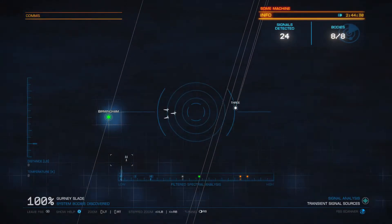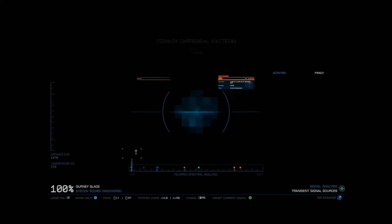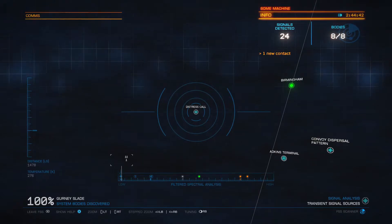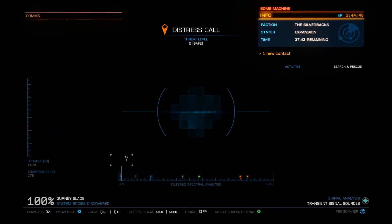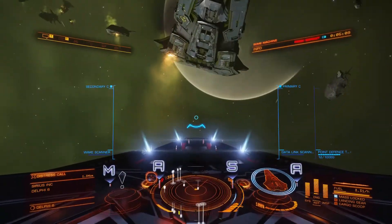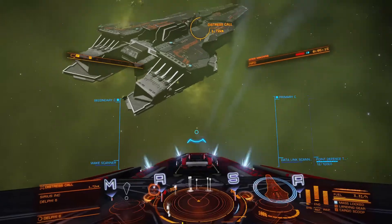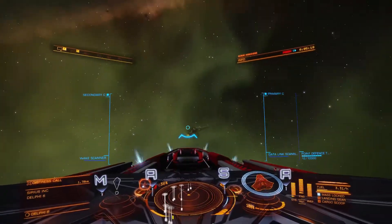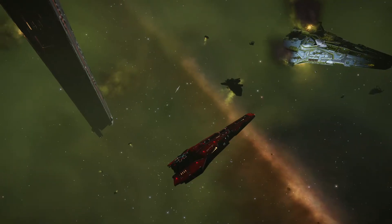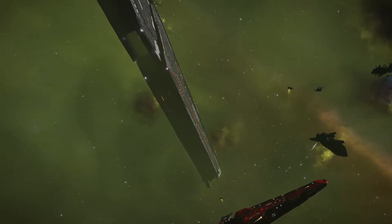Hi guys, welcome to my latest Elite Dangerous video. Today I'm going to be having a look at refueling missions. I was just scanning the Gurney Slade system to make a couple of credits when I stumbled across this distress call. The last time I did one of these I found a capital ship and a bunch of other ships which had been attacked and incapacitated. Judging by the green fog around the site, I presume they'd got into an argument with the Thargoids. It's pretty crazy how much damage those pesky aliens can do, because these are some quite capable ships which have been taken out. And I know I'm potentially at risk here as well, because that there in front of me is the same ship I'm in.